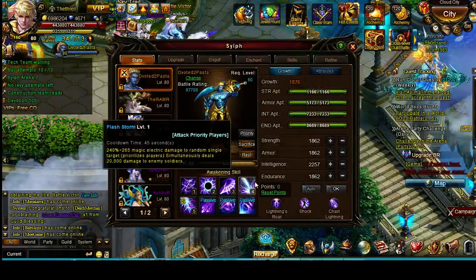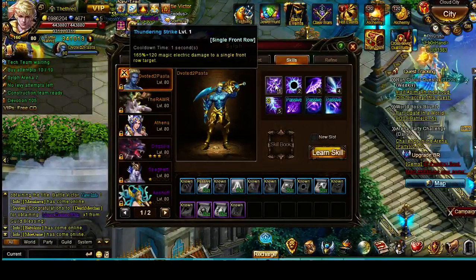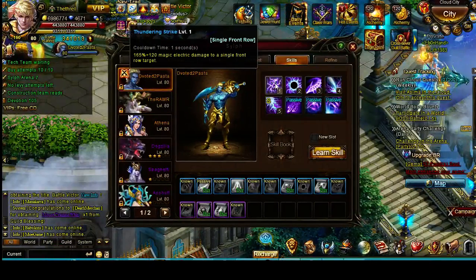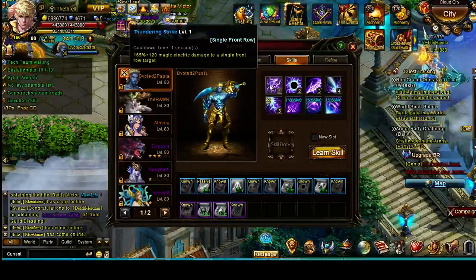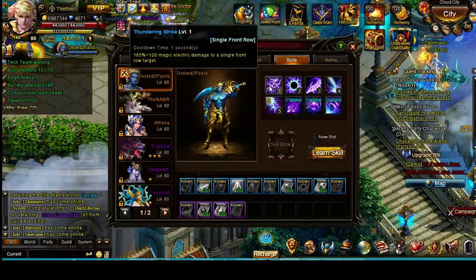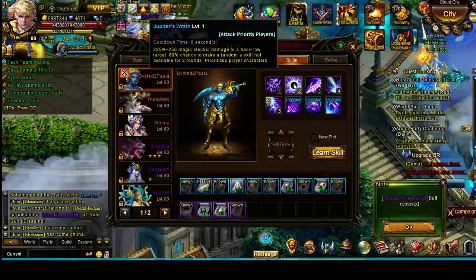Some of the other skills this guy has — I'll go into skills so you can see everything. For me personally, I always try to keep the basic attack. His basic attack is not super strong, but 165% for a Sylph is pretty good. I don't like when you're in the middle of doing attacks and all of a sudden all of your skills are on cooldown. I have that problem with my Athena because her basic attack got overwritten when I added a skill. This Jupiter's Wrath is pretty nice — it adds somewhat of an amnesia, with an 80% chance to make a random skill not available.